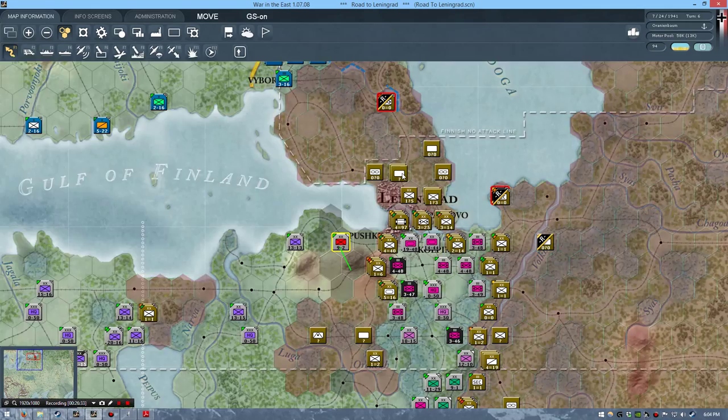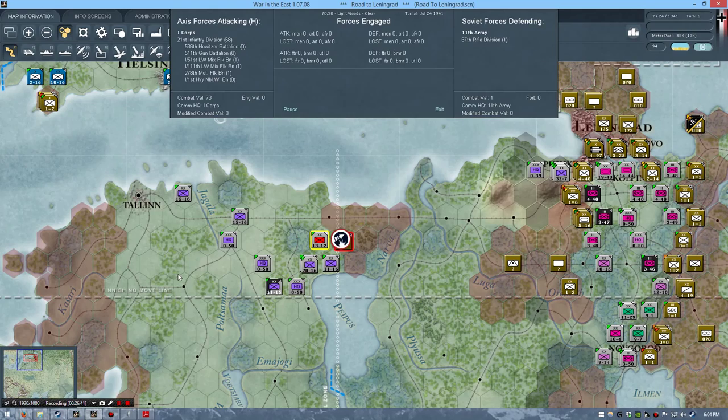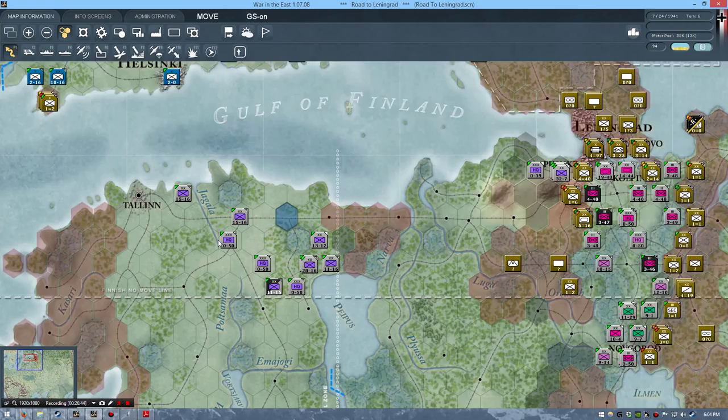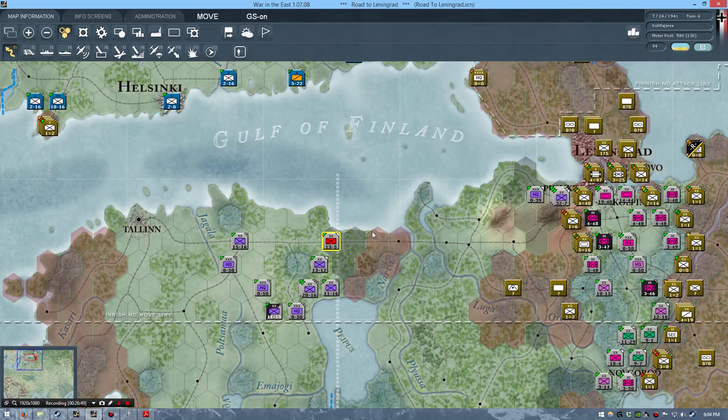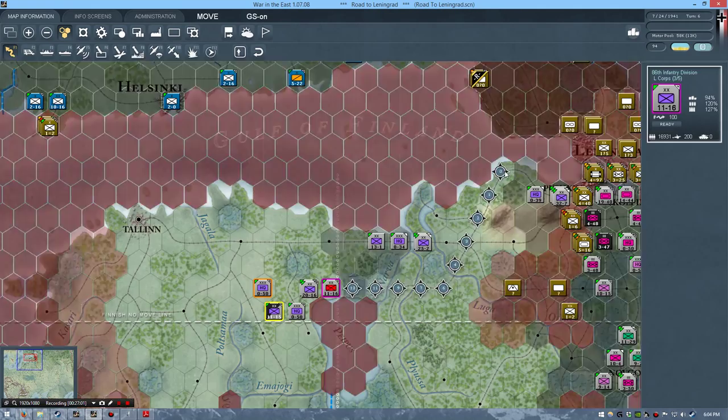Those Russian units by themselves are pretty easy to deal with, but once they start clumping up and fortifying, that's when they become difficult to get rid of. One thing to note is that Russian unit counters display attack and defense values rather than movement points and raw combat value, which is more appropriate for that type of gameplay.